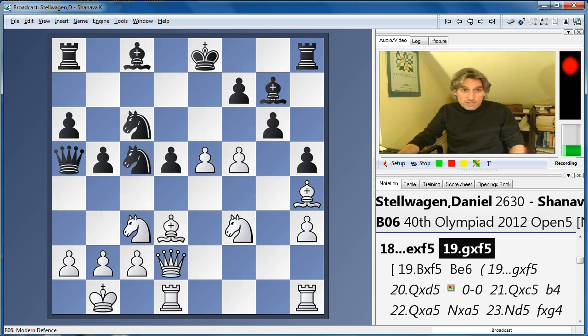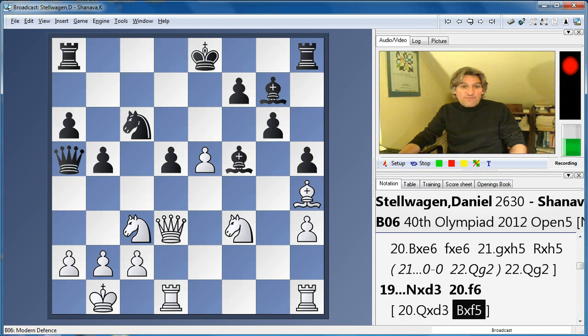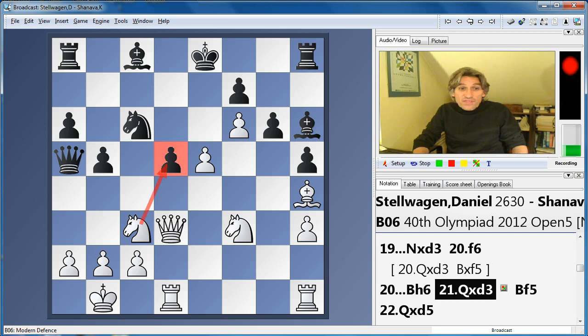After g-takes, knight takes bishop. Of course, if queen takes knight, then Bishop f5 and black is probably okay. But white's idea was to flick in this intermediate move — this zwischenzug. If the knight moves, then we take on g7 and white is obviously doing very well. So the bishop has to move, and then queen takes knight and white is ready to capture the pawn on d5. The f6 pawn could also be very useful in an attack.